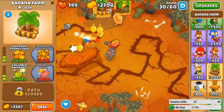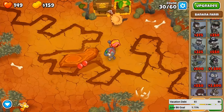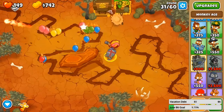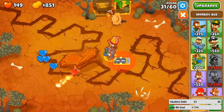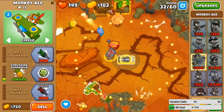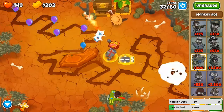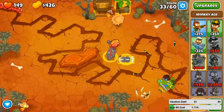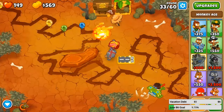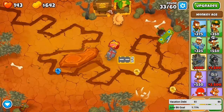We can get the monkey bank very soon — right on this round, actually. Now we need some camo detection for round 33. I'm gonna go for the first path — Operation Dart Storm — just because the SARBOMA is an ability and I'd rather see a natural tower. Next round is camos so let's get a spy plane real quick. The Legend of the Night path — the fourth tier — that one costs like 70k so that's probably the most expensive fourth tier tower aside from the temple. Dark Knight is the most expensive fourth tier aside from the temple, so you'd want to fill the map with those as well.